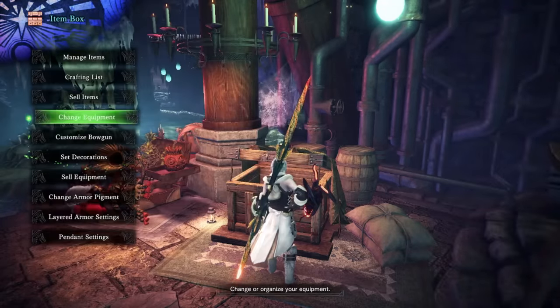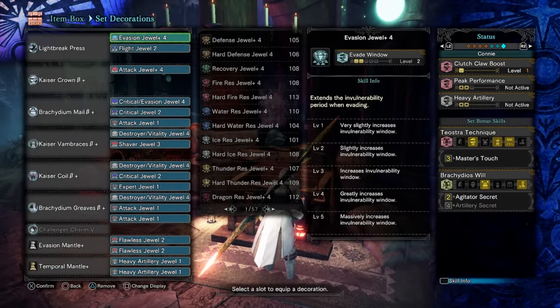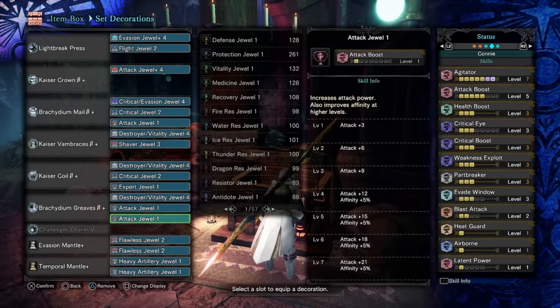I've changed the set a lot, so let me refresh it so I can end on the right set so people don't get confused. So this is the set — very typical stuff. Master's touch, agitator secret, just trying to get a nice amount of affinity. You can see I've got heavy artillery on the temporal mantle. You don't have to do that yourself — because I only use the ballistas while I have temporal mantle on, since it stops you from getting knocked off, I just put them in here. But if you don't have the slots, swap out your two points of attack. It's very easy to navigate this set. I feel like I'm talking a little bit too much here — 95 to 99% of you know how easy it is to jiggle these sets around.